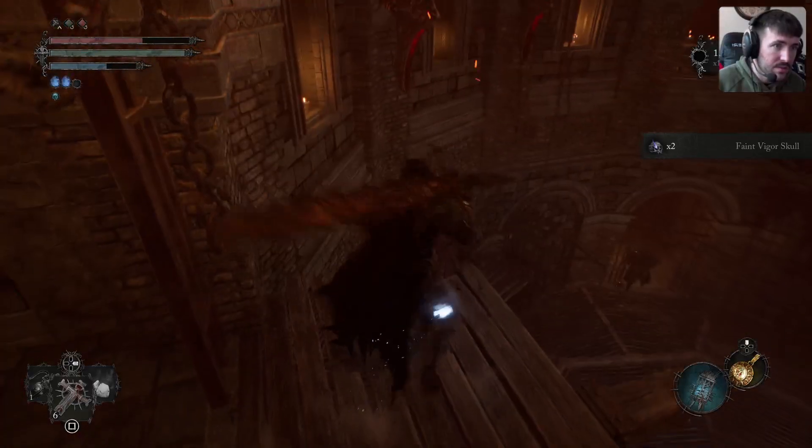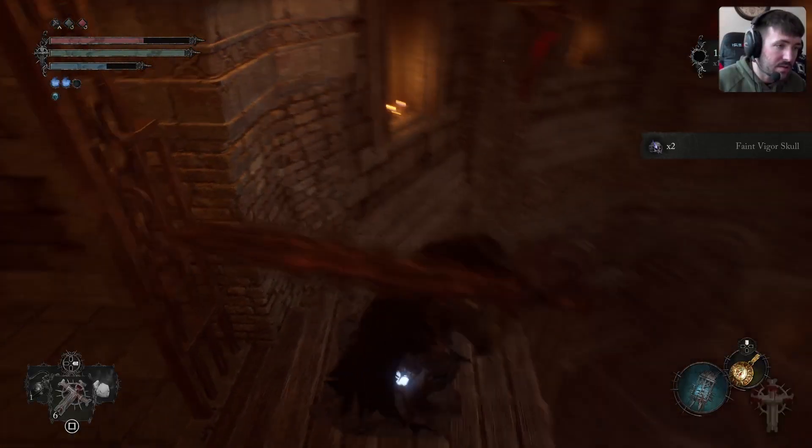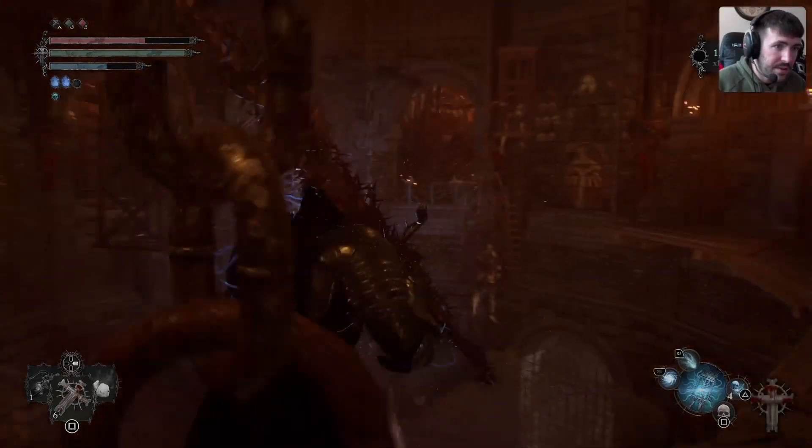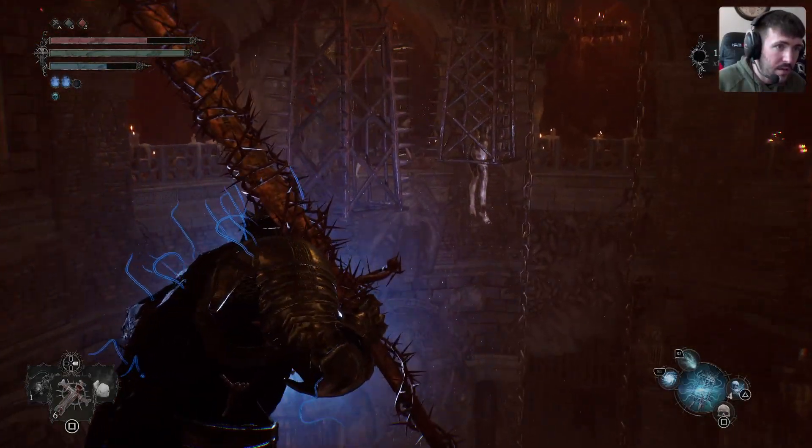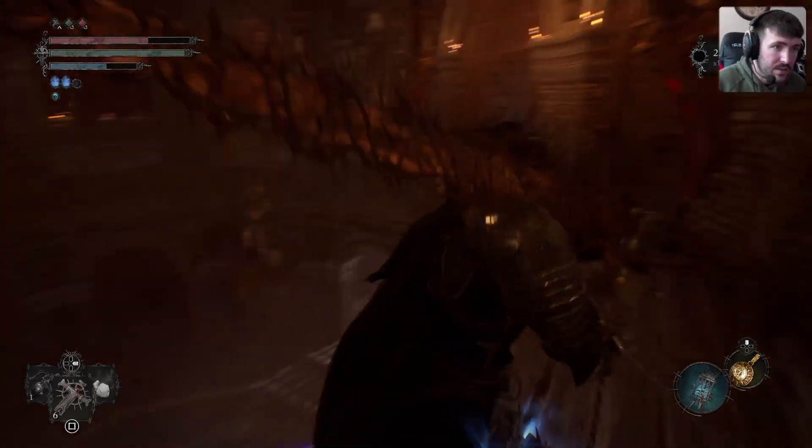Faint Bigger Skull — nice. I think we have a ton of those honestly. I see a lever — hold up, there's a lever over here.